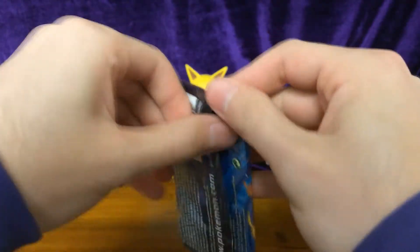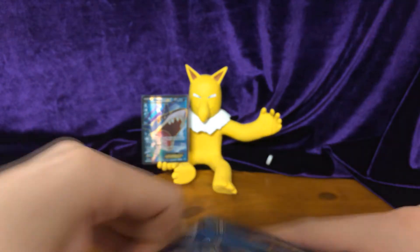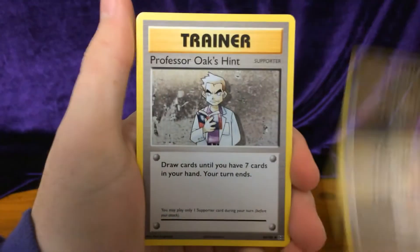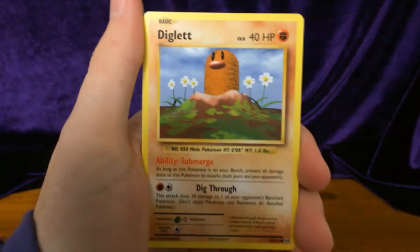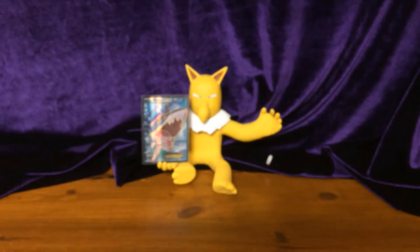And there we move to Evolutions, where we will do three from the back. That gives us Rocks Grip, Professor Oak's Hint, Metapod, Vulpix, Fire Energy, Voltorb, Charmander, Diglett. Reverse: Ninetales. And a non-holo rare: Electrode.